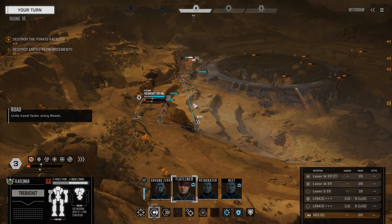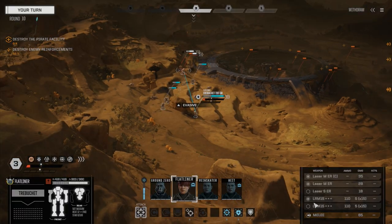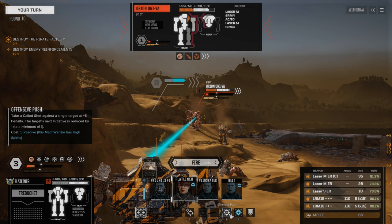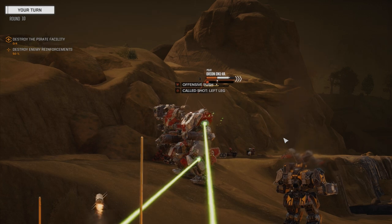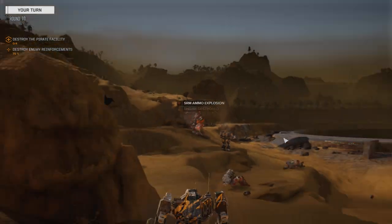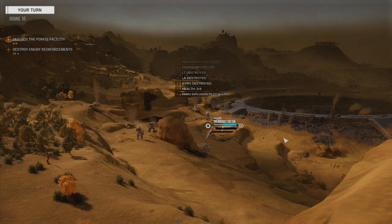Flatliner coming down here. Now is the time we use both LRMs and everything, firing on the side of this guy. That's a good chance to hit, so let's do an offensive push and go after the leg. One hit, and then a lot of missiles on that leg — don't think we'll take it off. Damn. One mech left. Seven chevrons of evasion. One hit.